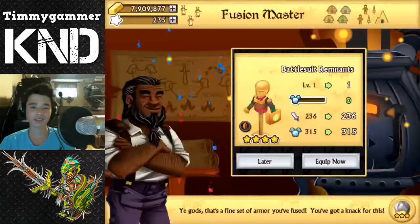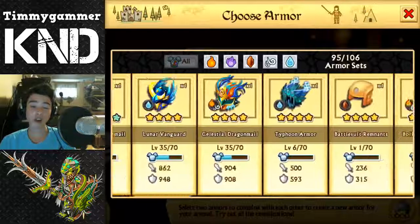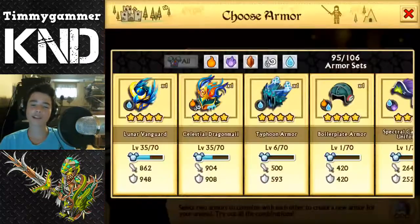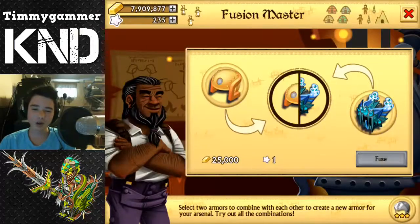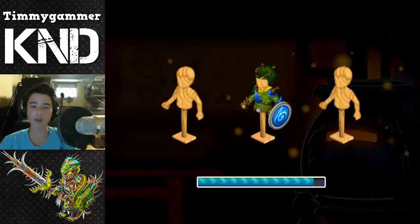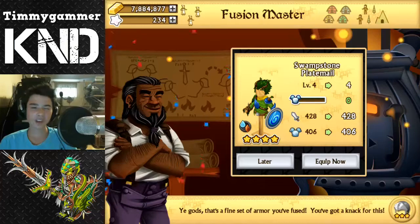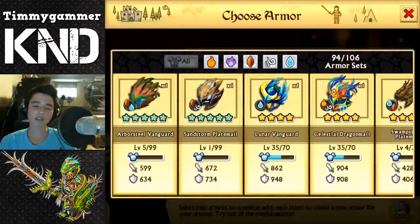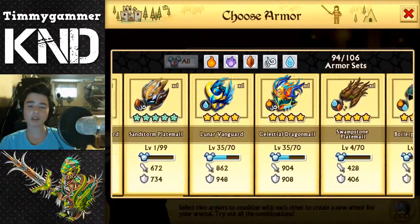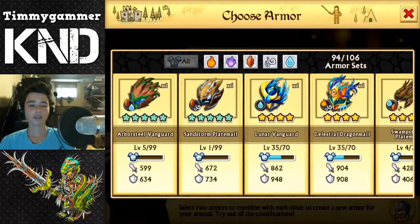Oh! Maybe Aquatic! Come on! With the Typhoon Armor! I really want Aquatic, guys! But we still got Arborsteel Vanguard — it's really good, but wait... I actually thought it was Moontide because of the shield, I don't know why, but Swampstone Split Mail! I think we cannot fuse anything because we got too much water!